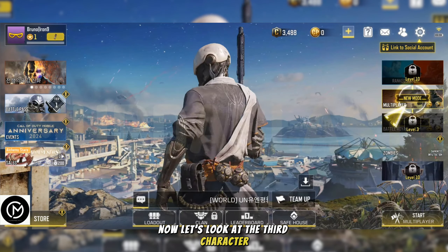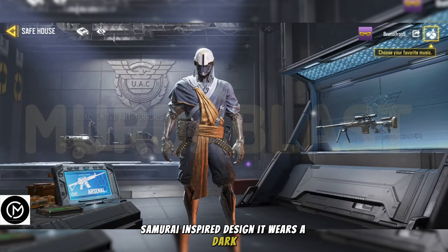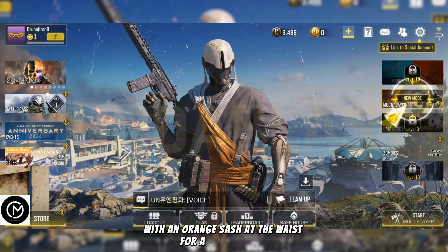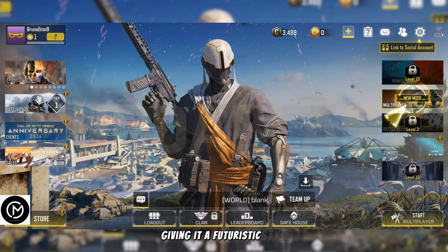Now let's look at the third character, Synaptic Tranquility. This robotic character has a detailed samurai-inspired design. It wears a dark blue robe that flows over a lighter underlayer with an orange sash at the waist for a pop of color. The helmet is silver, featuring a visor and high-tech details giving it a futuristic style.